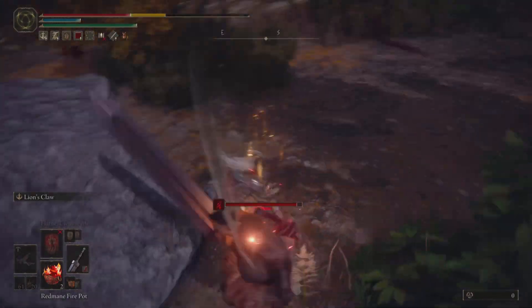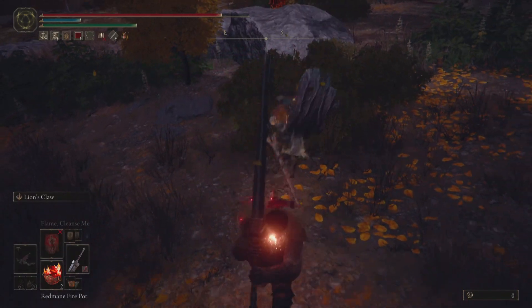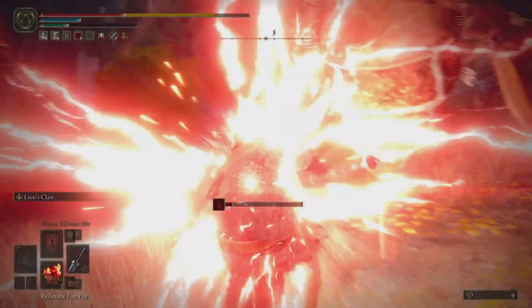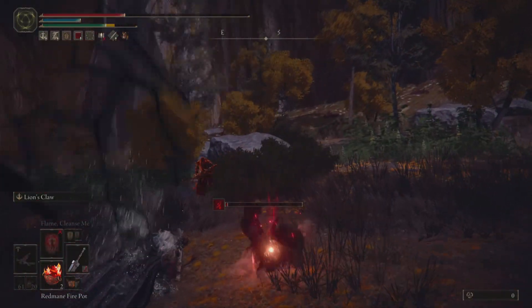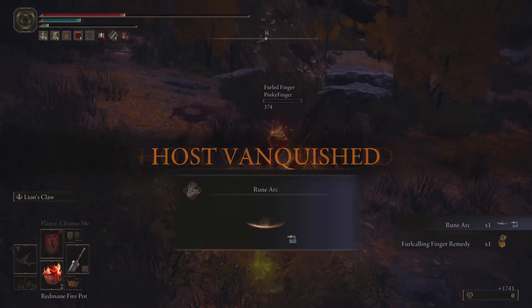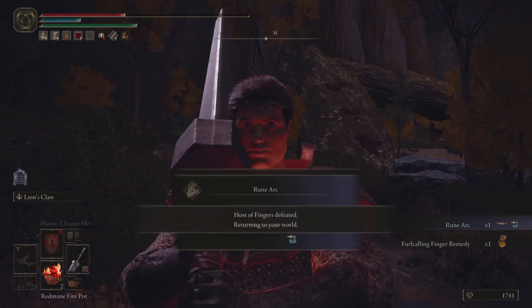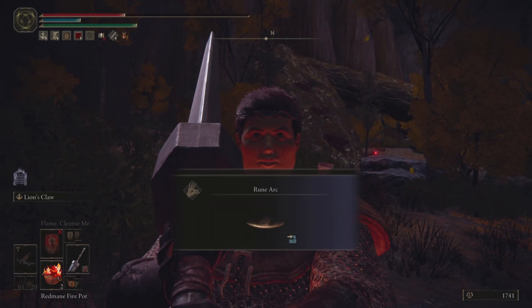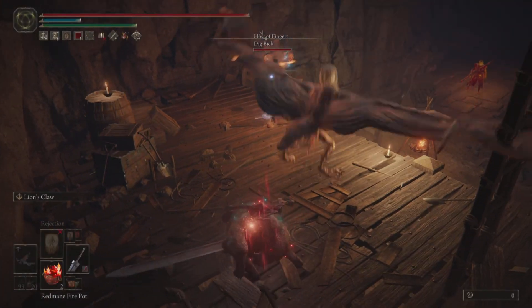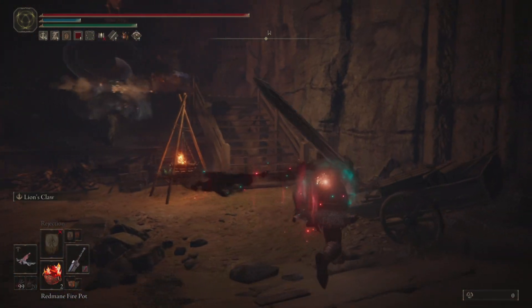They manage to escape with just a fraction of their HP left. We're in a bad spot needing to either run or heavy roll away. Heavy rolling is very difficult to deal with because you have almost no distance, meaning your opponent can keep swinging and poise break you at the end of your roll. We get a nice kill against the phantom and edge walk into a rock for a close-up on our beautiful face.